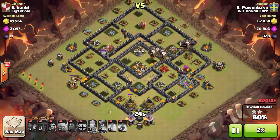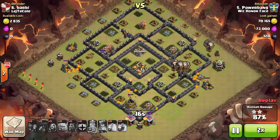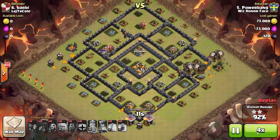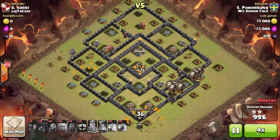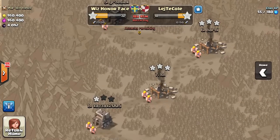Pretty easy raid — very vulnerable base to the Shattered Laloon strat. End up with a three-star with plenty of time to spare. The key is just being patient and taking out the two top air defenses before you really start the raid. On my second attack I shot a little bit lower, trying to ensure a six-star war.